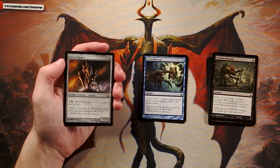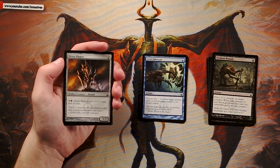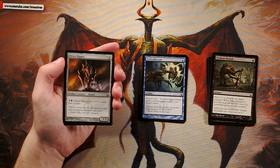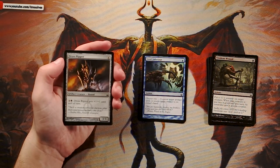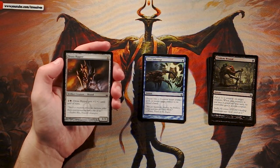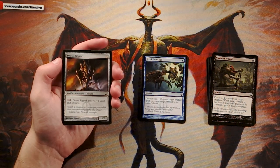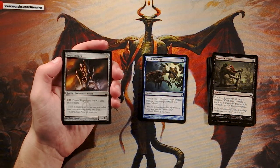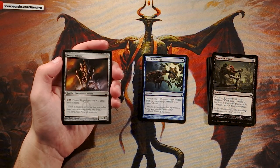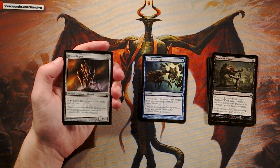Our first artifact — Dross Ripper — is a three-three for four mana, two of which are black, and you can pay two to give it plus one plus one until end of turn. The art is beautiful, but it's a lot of mana for just a three-three. The upside is it fits into any deck, though its activated ability requires black mana and is expensive just for plus one plus one. Mana sinks can be decent if you have nothing else to do, but it's not a priority.